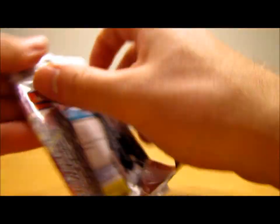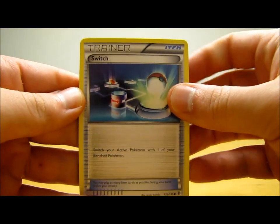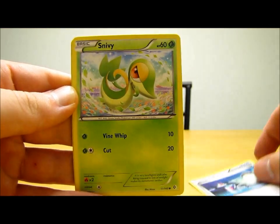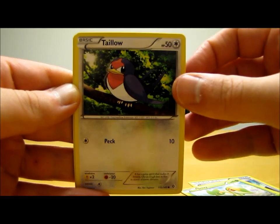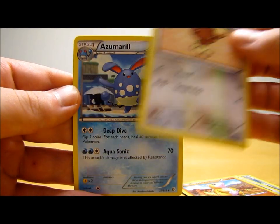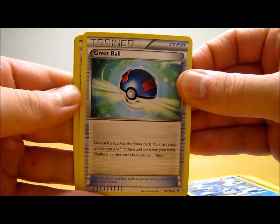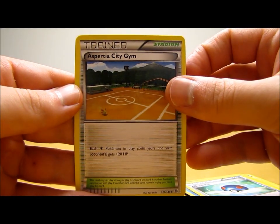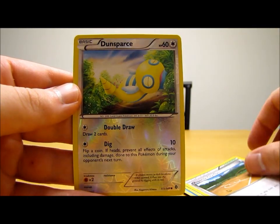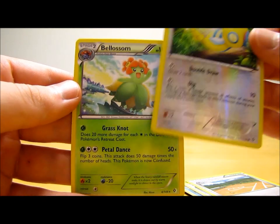Second to last pack of this first half, started off with Switch, Snivy, Taylo, Sandshrew, Buneary, Azumarill, Great Ball, Aspertia City Gym. Dunsparce Reverse Holo, just a common, and the rare is Blossom.